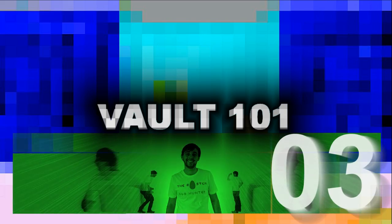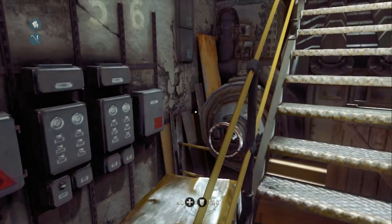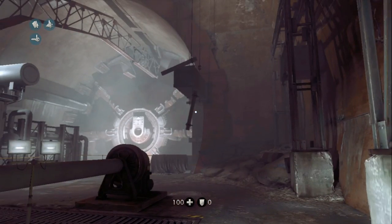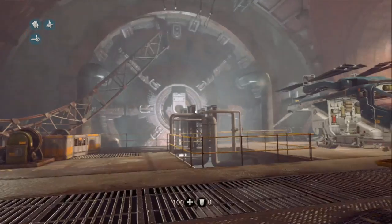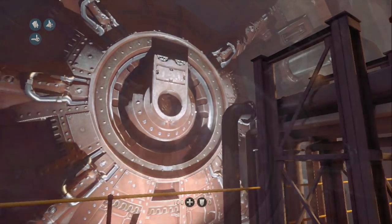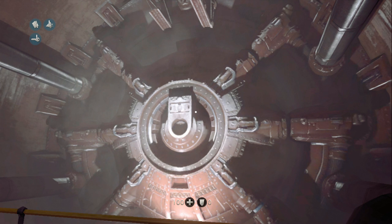Number 3. Another Easter egg that loiters at the headquarters — or more to the point, stares at you straight in the face — features in the lower level known as the hangar, as at both ends of this large room stand two ginormous vault doors. On closer inspection, you can see that the central circular portion and rectangular panels possess the number 101, which is a direct reference to the Vault 101 door used in Fallout 3, produced by the very creators of this title, Bethesda Game Studios.